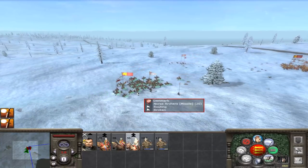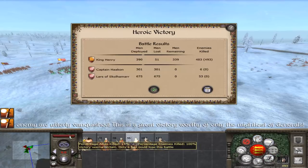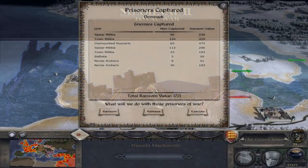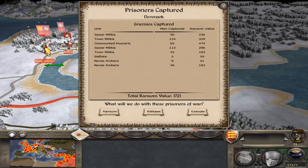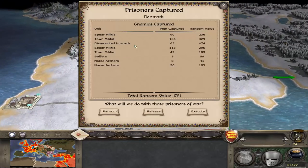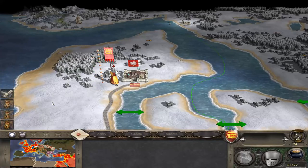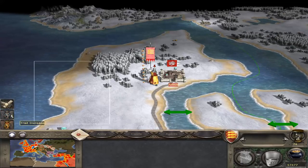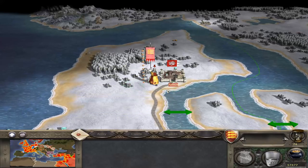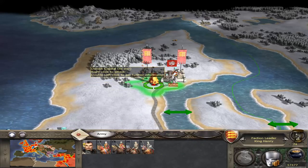Make sure you capture every last one of them — not a single Dane is going to get away today. The enemy are utterly vanquished. Considering that Henry has had to deal with constant waves of Danes attacking Antwerp, and even having to retake Antwerp from them, he does have a certain disdain for them, and so he decided to execute them. After all, they brought this war upon themselves. Well, we're invading now, but they brought it on themselves.